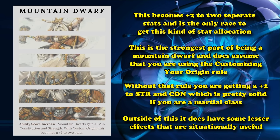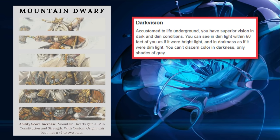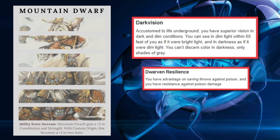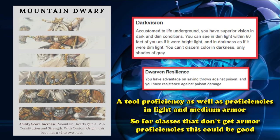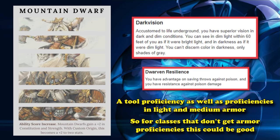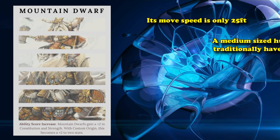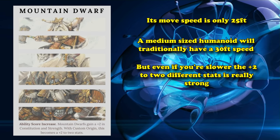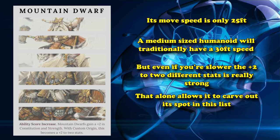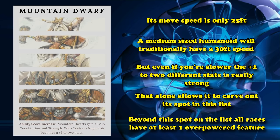Outside of the really good ability score increase, the Dwarf is full of useful minor abilities. It has Darkvision, resistance to poison damage, advantage on saving throws against poison, and the Mountain Dwarf even gives you extra proficiency in light and medium armor — so if you want to wear medium armor as a spellcaster, the Mountain Dwarf is a great way to do it. The downside is only 25 feet of movement speed, but that plus 2 to 2 stats makes it a really strong choice numbers-wise and earns it a spot on this list.